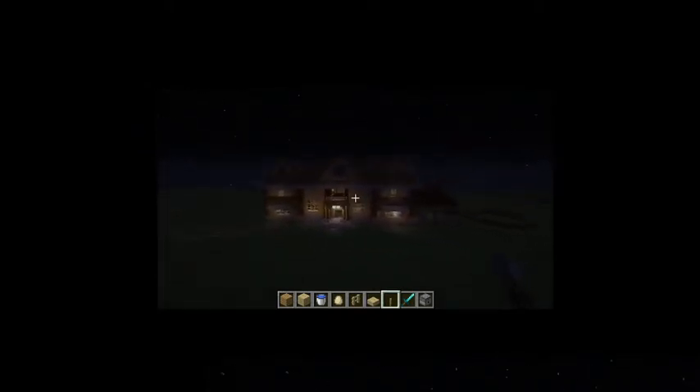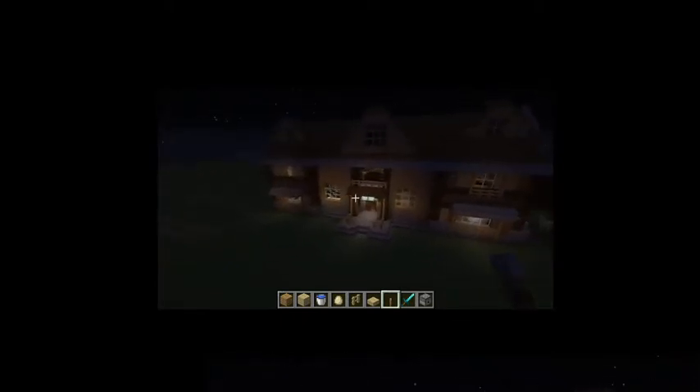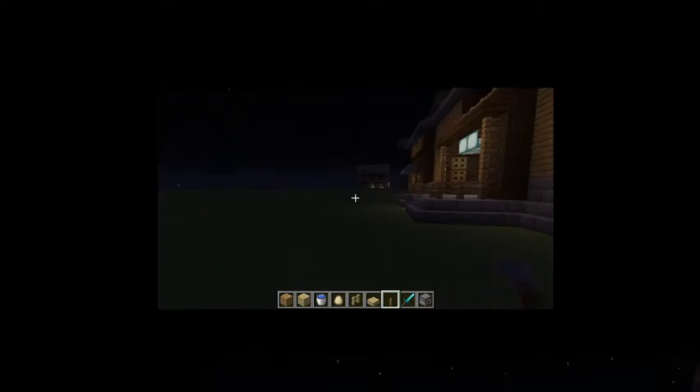So this is the outside of my house. I have llamas — loot llamas, I mean llamas. And then we go around, we have archways, we have outside, we have windows, we have everything you can imagine. Anyways, let's get into the tour of the house.